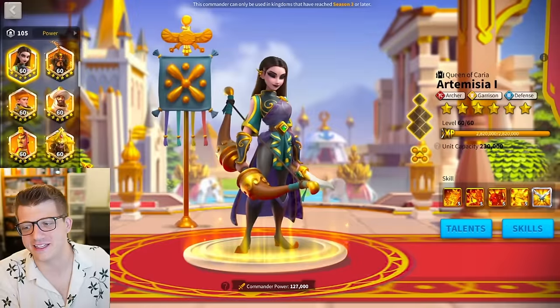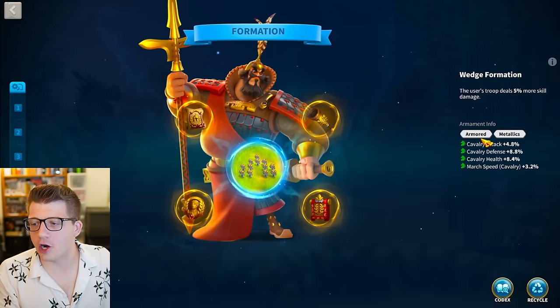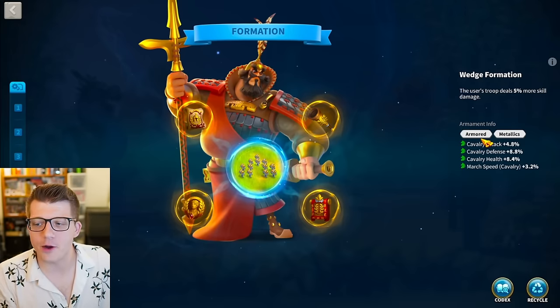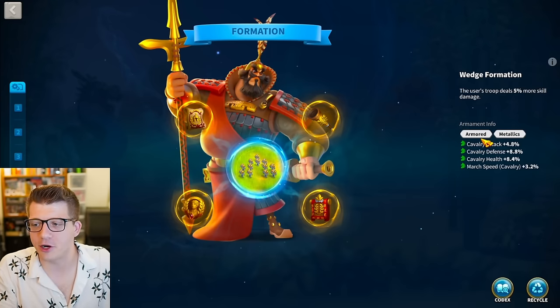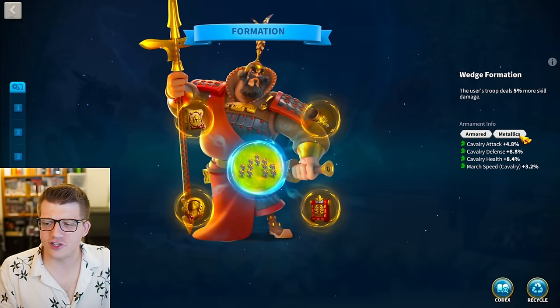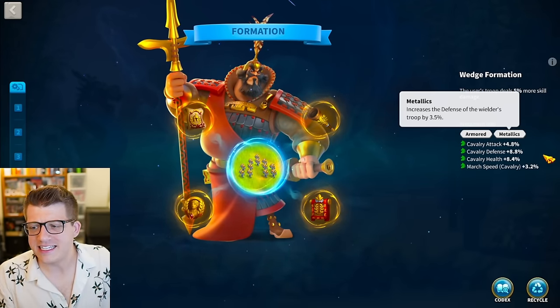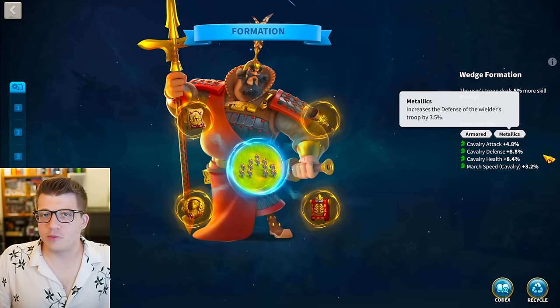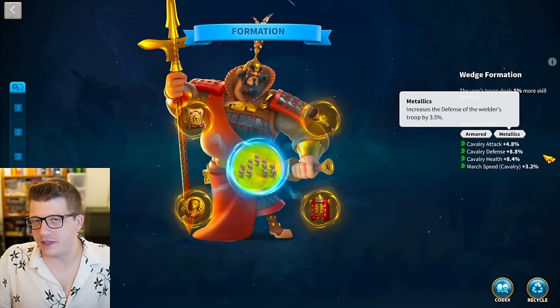Looking at Zanyu, we have Armored and Metallics: 4.8% attack, 8.8% defense, 8.4% health, and 3.2% march speed. He's got 7% more defense just in the inscriptions alone - this is probably his third open field cavalry armament set.